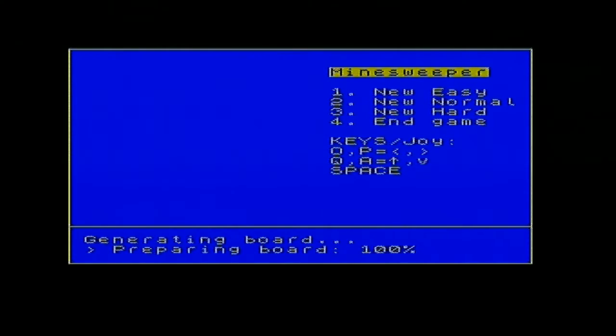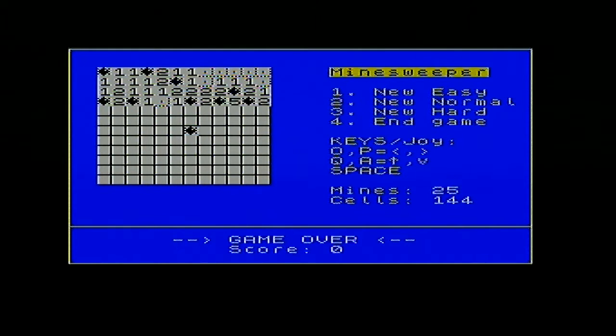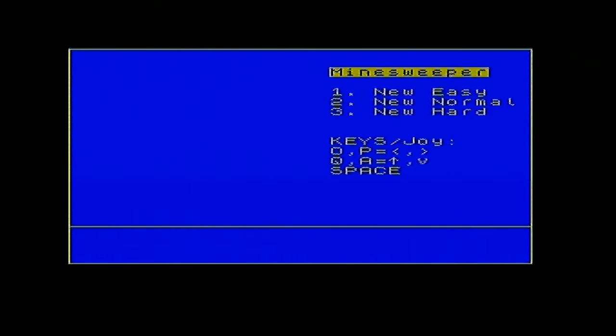The idea is pretty simple. You start somewhere on here where there's a flashing block and you push a button. Oh, and I've already died! What it does is you hope you don't find a mine to begin with, and then you can tell how many mines are beside you by the numbers. Let's try it again on easy.